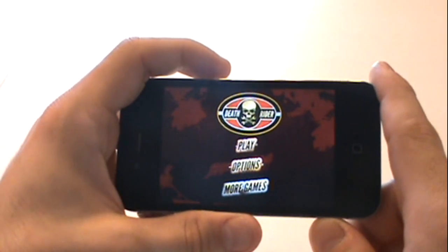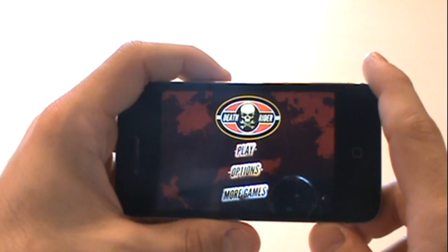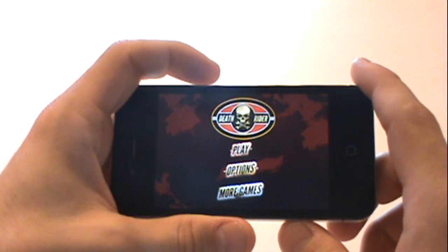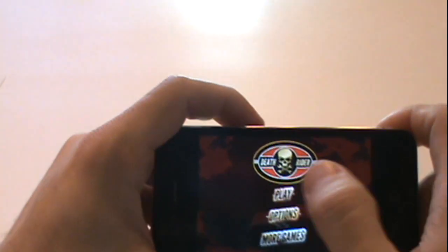On the main menu you have three options: first being play, second being options, and third being more games. This third option, more games, is just a feature that allows you to look at more apps by the app developer. So let's go right into play.